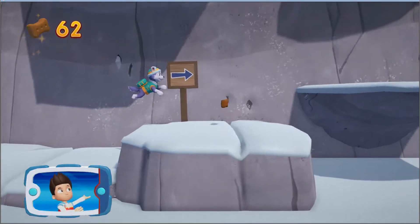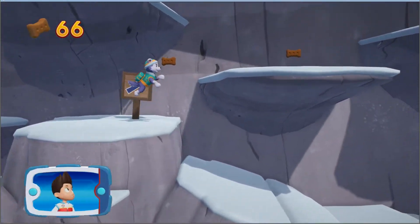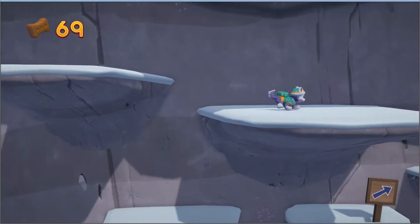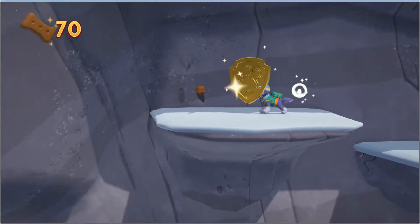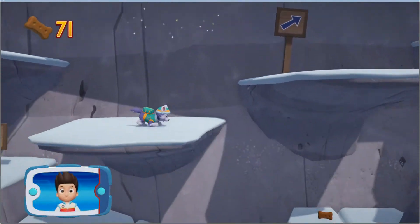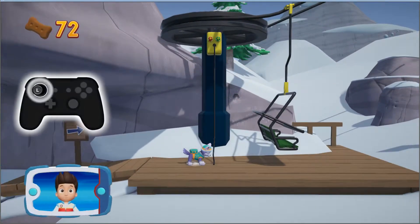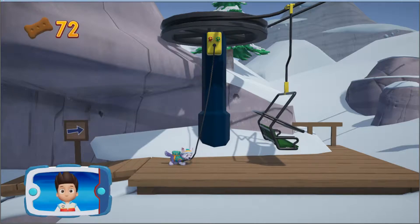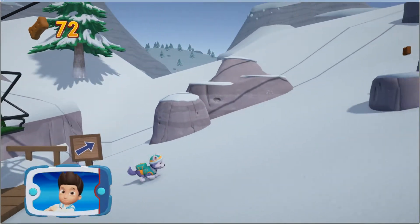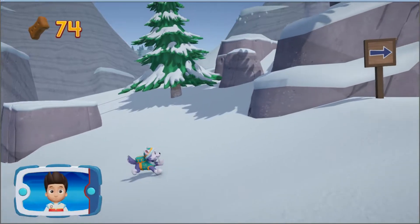I'm detecting a golden paw print somewhere nearby. Mr. Porter and Alex need our help. Help Everest snowboard down the mountain to unlock the gate. A golden paw print — you got it! Collect all of the golden paw prints that you find. To pull the rope to the left, move the left stick. Go quickly — you have to get through the path before it closes. Great job, we're almost there.